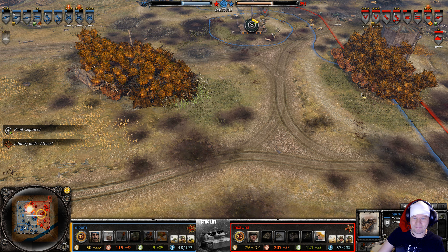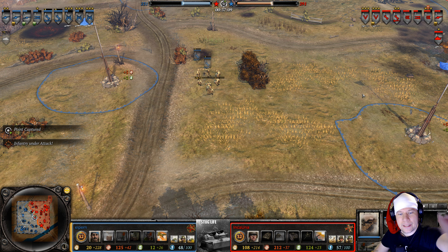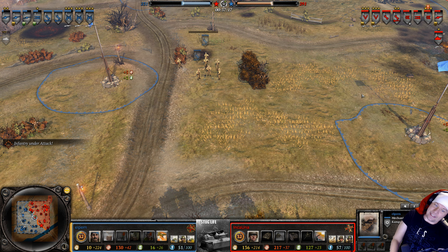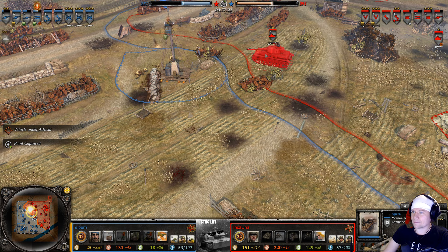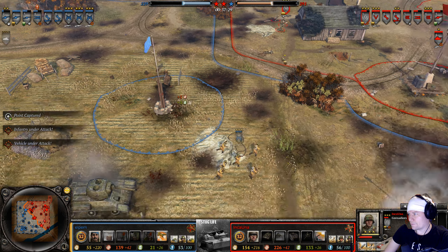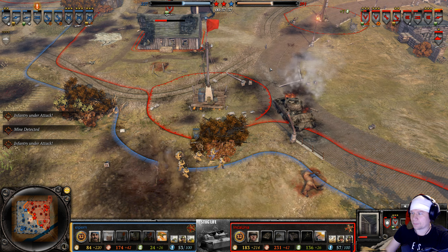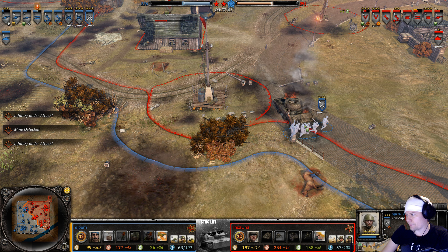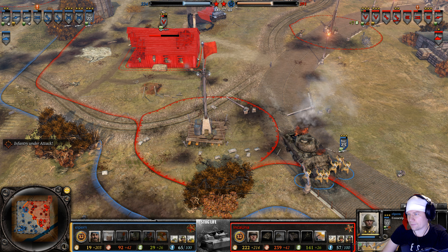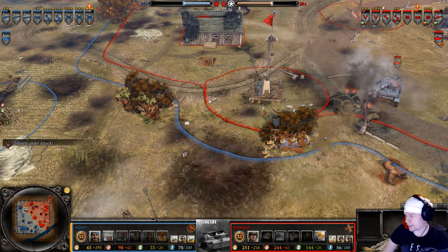Elpern has enough fuel and goes for another T-34. Up north, Elpern flanks pushing up the machine gun guarding the victory point. Two T-34s on the field — let's see if Elpern can keep them alive or lose them speedrunner-style. Some shots go wide — both players missing. Not many men left in one squad. Inca Una seems like he won't lose his Panzer 4s but could be up to three medium tanks soon, still with no J-model.